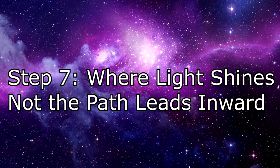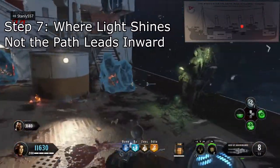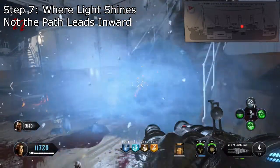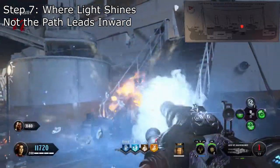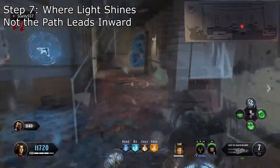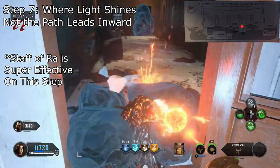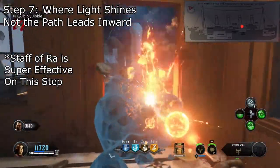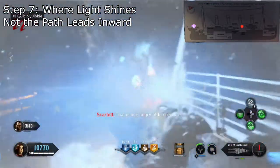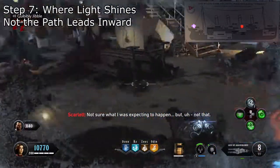Step 7. Where light shines, not the path, leads inward. This is definitely the most stressful step of the easter egg. This step requires the player to get from one side of the ship to the other while destroying icebergs that block your path. Any gun will do damage to these icebergs, but I'd recommend using the Kraken. It does take around 10 hits though. It'll not only hit the iceberg, but the icy after effect will also slow down any surrounding zombies. After the fifth iceberg, you'll be given a max ammo. You'll slowly be chased by a snowstorm, and if it catches up to you, you'll have to restart the step. After you destroy the final iceberg at the end of the poop deck, a portal will open, leading to the boss fight.